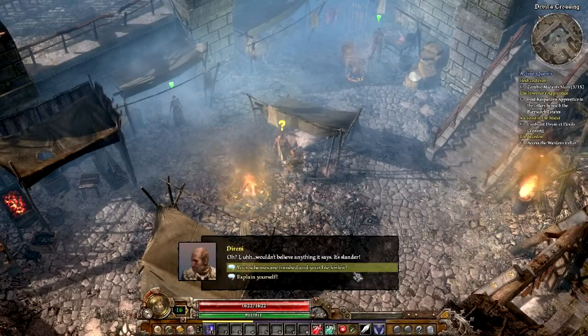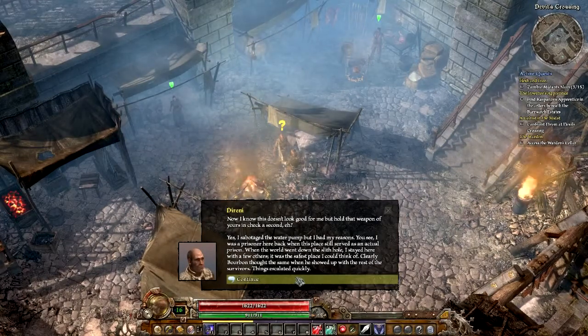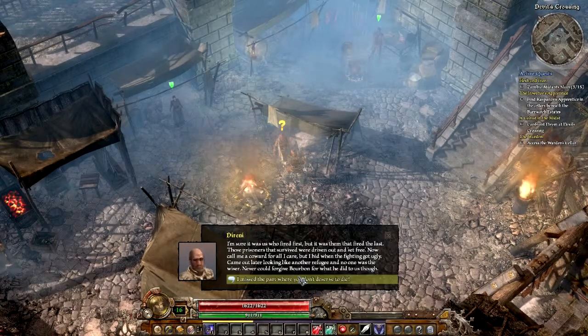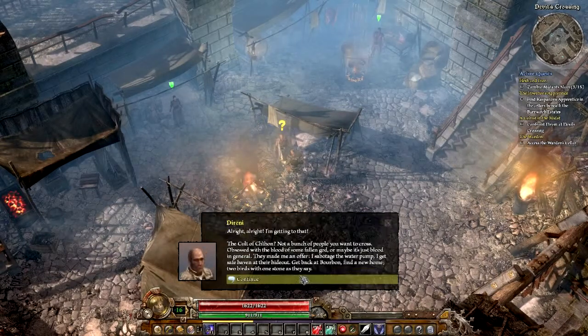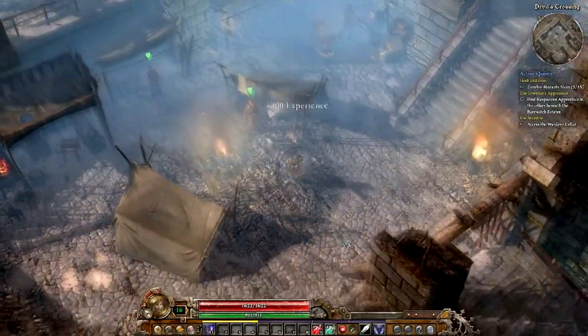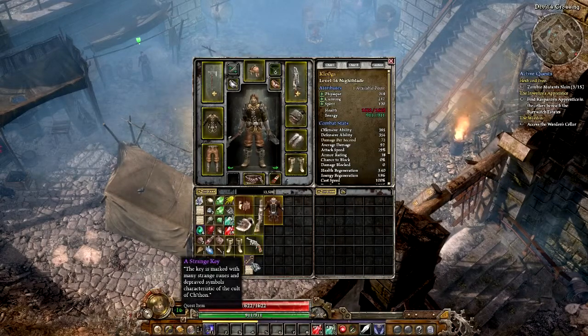We found an interesting note in Burrwitch. Explain yourself. It is revealed that Direni sabotaged the water pump. He's pleading innocence - I'm just going to say we have a deal, sir. You're cool, you can stay for now. Because he gives us a strange key. This will open something cool much later on; we will go check it out in due course.